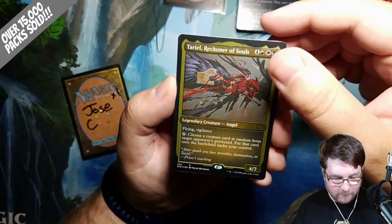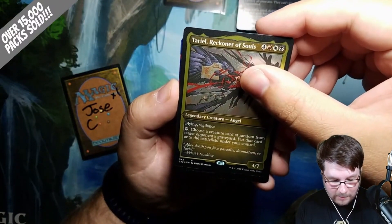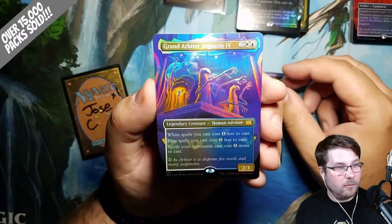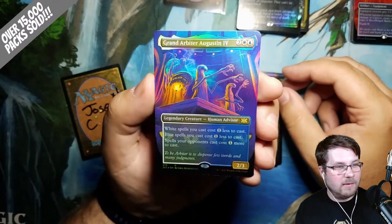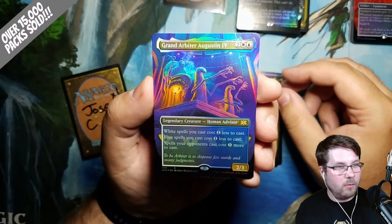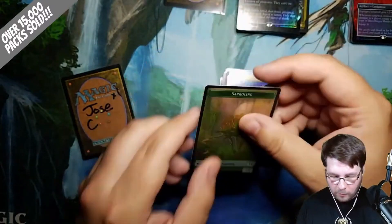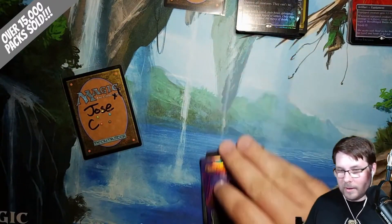Tyrell Reckoner of Souls — if this is what I think it is, y'all are going to be excited. It's a Foil Rare — Brand Arbiter Augustin IV. So not the one I was thinking of, but still a very strong hit. Borderless Foil, beautiful card. Jose, hope you enjoyed. Also got a Phyrexian Golem Support Link Token. We'll catch everybody else on the next video.